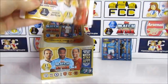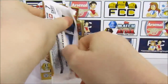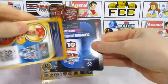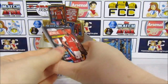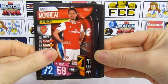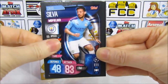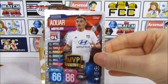On to pack ten — we're actually going to make it into double figures. Pack ten has a Nacho Monreal, although he has left now unfortunately, then the Tottenham duo, Margot Royce, Drucy, David Silva, and an MVP of Arrow.